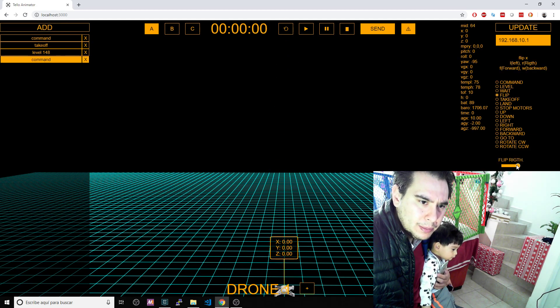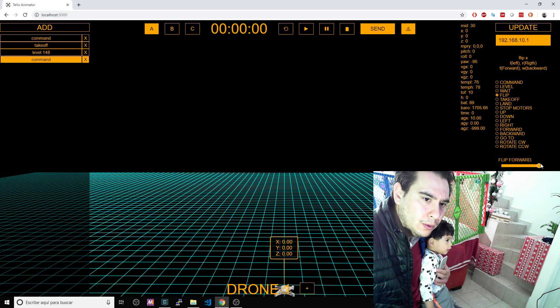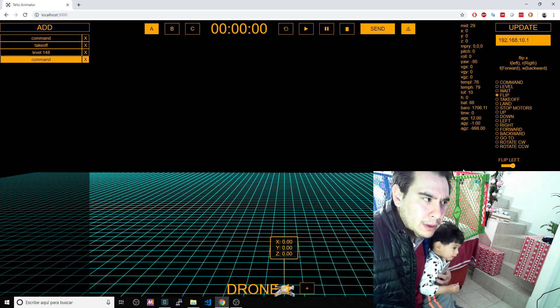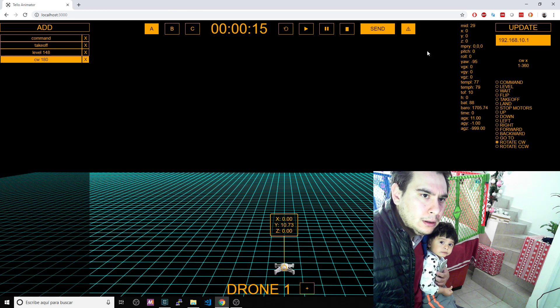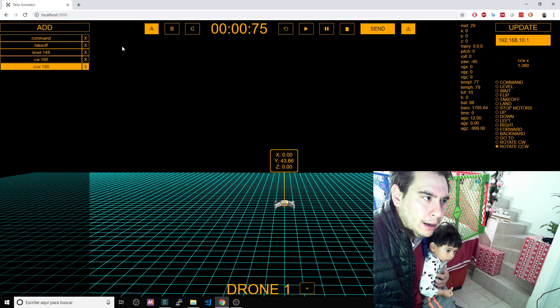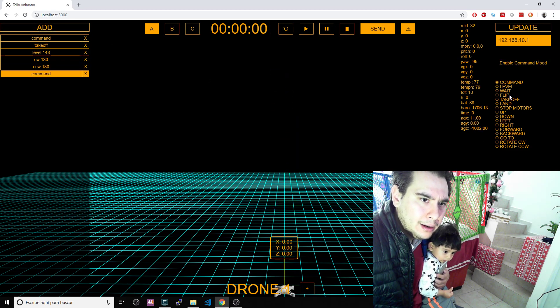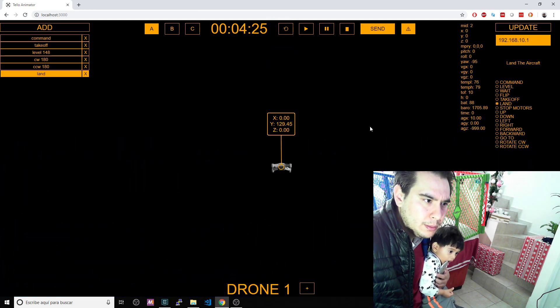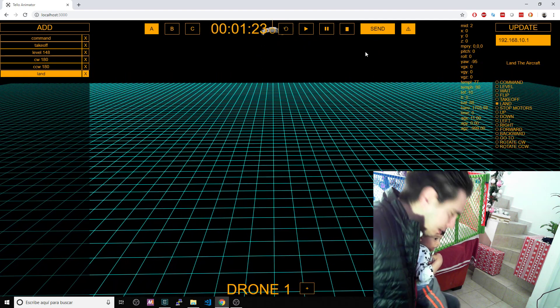Flips will flip to the front, left, right, or forward. We won't flip it right now because baby Marco will get scared, but flip commands were added. I also added rotate clockwise and rotate counterclockwise. So the full sequence is: take off, level to 148 centimeters, rotate, and land.